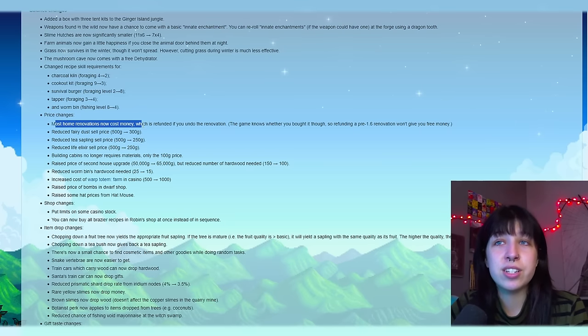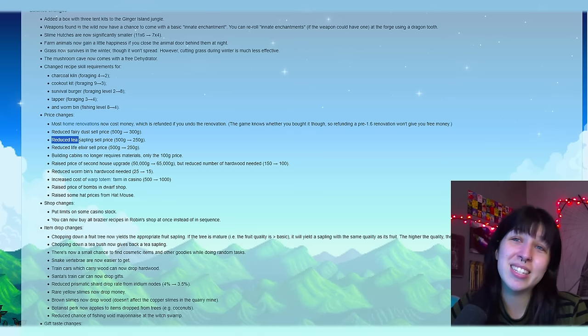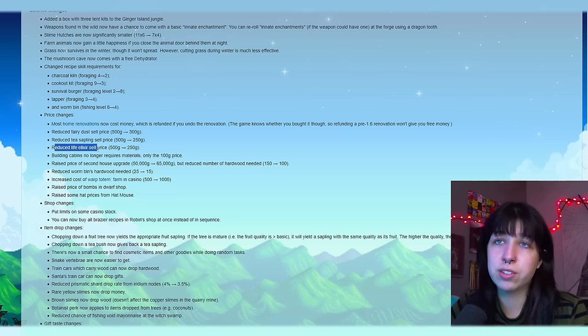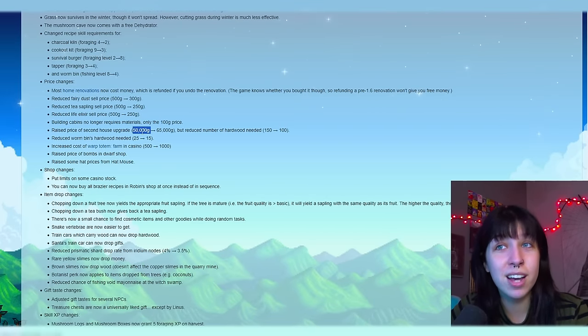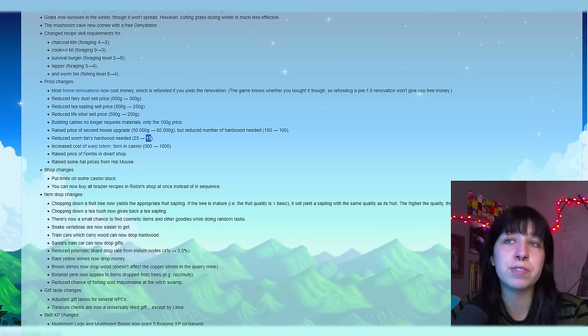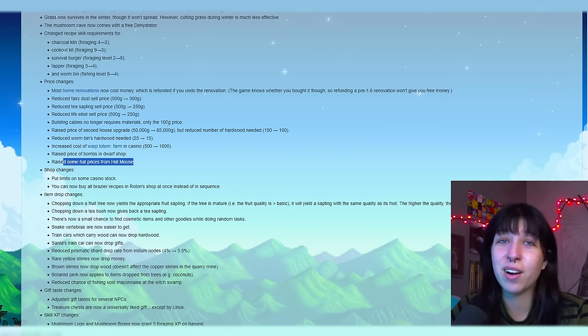Changed recipe skill requirements: the charcoal kiln was moved from foraging level 4 to 2. The cookout kit was moved from 9 to 3. Survival burger was moved from 2 to 8. Tapper moved from 3 to 4. Worm bin from 8 to 4. Some price changes: most home renovations now cost money, which is refunded if you undo the renovation. Reduced fairy dust cell price from 500 to 300. Tea saplings have been nerfed from 500, cut in half to 250. Reduced life elixir cell price from 500 to 250. Building cabins no longer require materials, only the $100 price. Raised price of second house upgrade from 50,000 G to 65,000 G, but reduced the hardwood needed from 150 to 100.